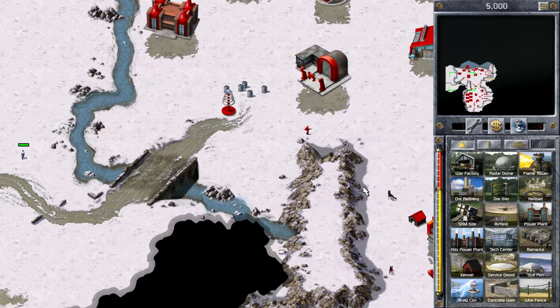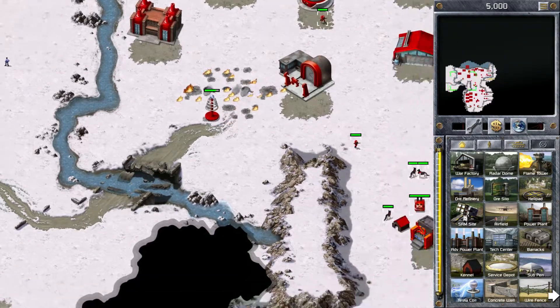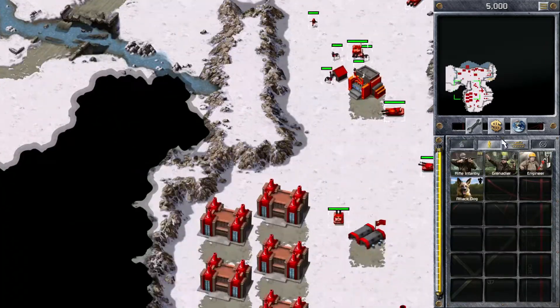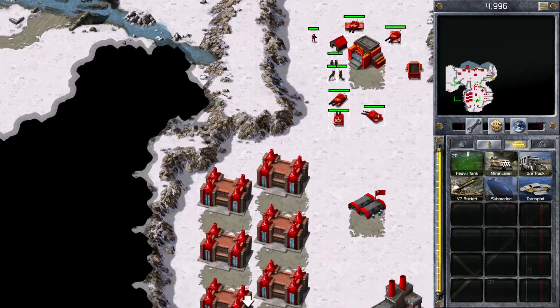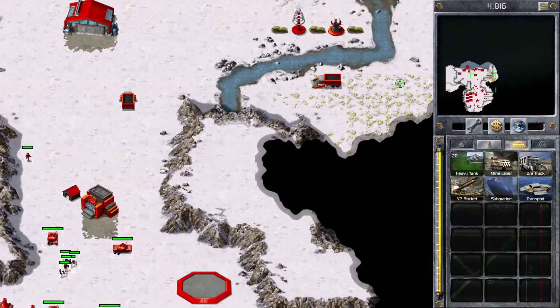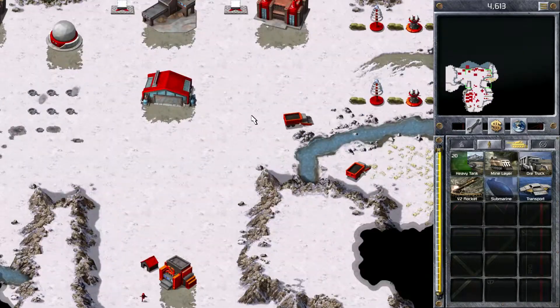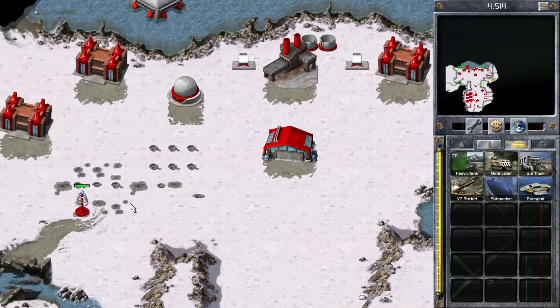There goes the saboteur on the left-hand side of our base. He's going to immediately start detonating things in our base, including this bridge and soon after that the construction yard. So we're reduced to just the production buildings we start with. Let's get our forces down to the south so we can go in pursuit. We'll send a couple more tanks to join up. These guys are going to act in defense.